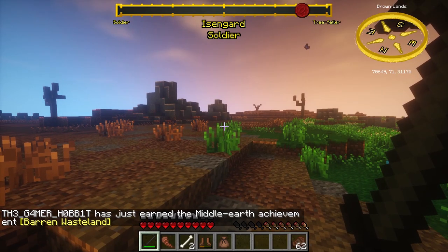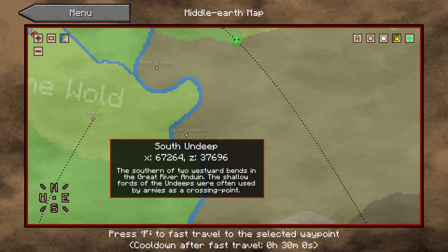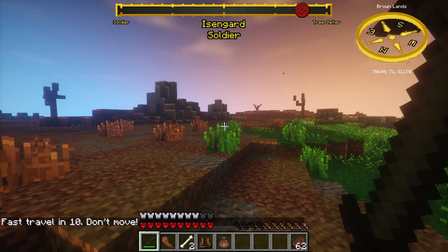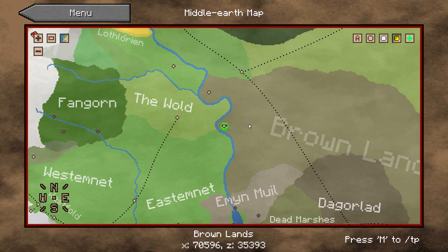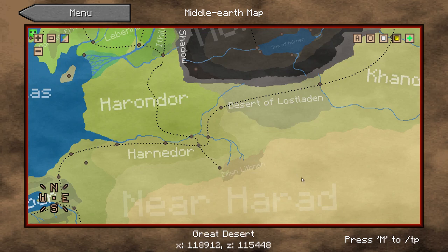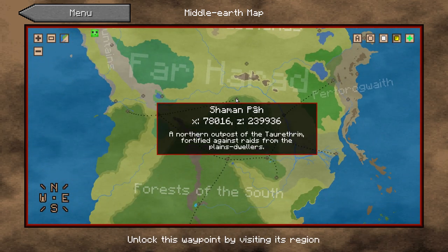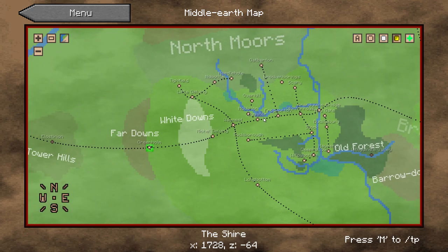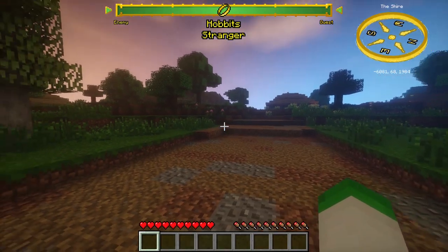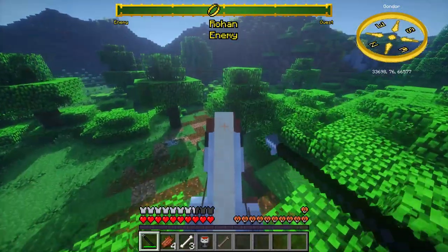When entering a new region, you will gain the ability to fast travel to those waypoints. To fast travel, simply have the waypoint unlocked and press F. After you fast travel to a destination, you will have a 30-minute real-time cooldown. This, alongside the requirement of discovering a region, prevents you from just fast travelling down to Far Harad straight away, but also makes a nice balance between exploring and fast travelling.